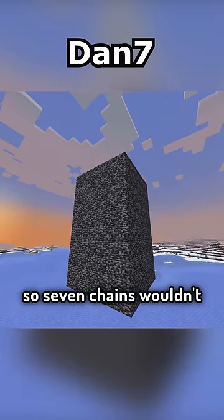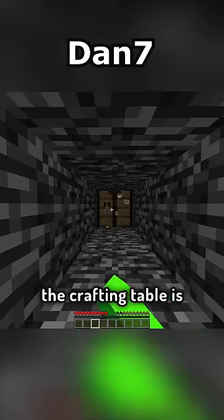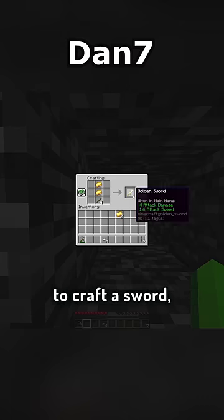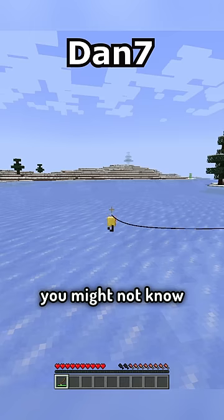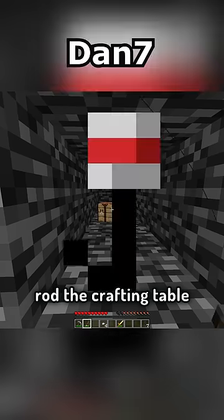But the prison is 9 blocks tall, so 7 chains wouldn't be enough to stack up. This means we need another block. Oh but damn, the crafting table is too far away. That doesn't mean you can't get it. Use your golden sticks to craft a sword, break 2 cobwebs to get 2 string, and then make a fishing rod with your remaining sticks. You might not know that fishing rods can hook items towards you, which means you can rod the crafting table towards you.